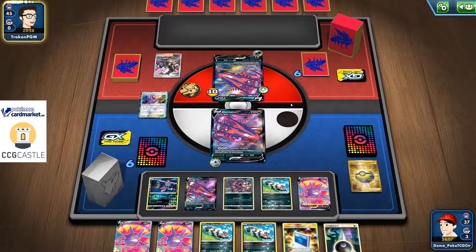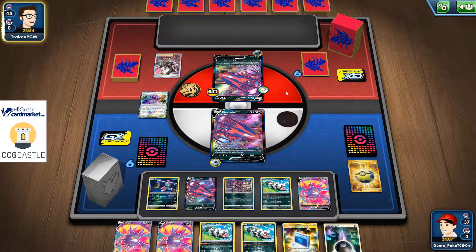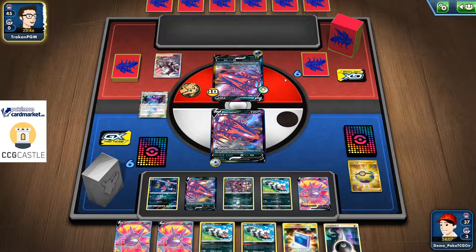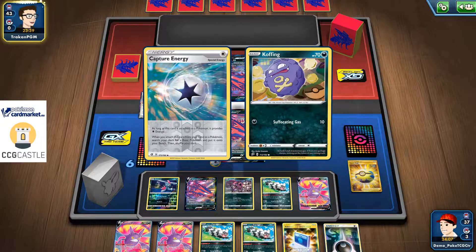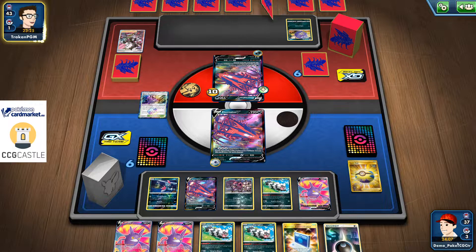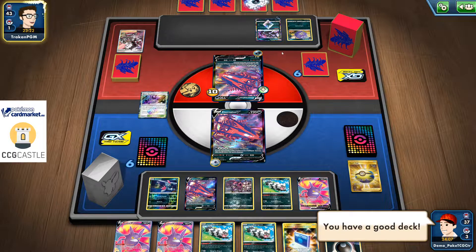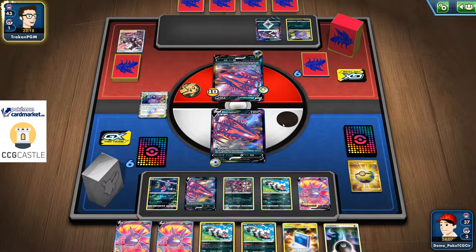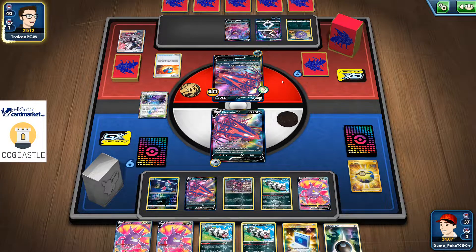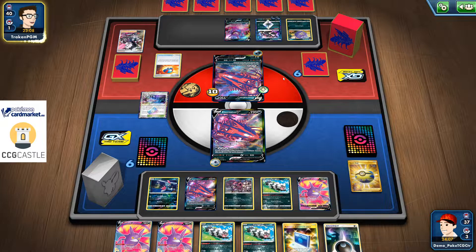Pierce — probably for Crobat. My opponent already attached Hiding Darkness Energy, which means he'll probably retreat to the bench. I'm not sure what deck list my opponent is playing. Capture Energy and Koffing — oh! He plays Galarian Wheezing, which limits my bench down to five! That means only one thing: I will need to Boss's Orders his Koffing on the bench in order to knock it out and prevent him from limiting my bench space.